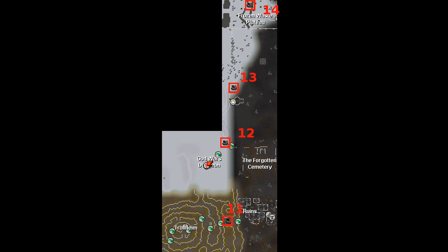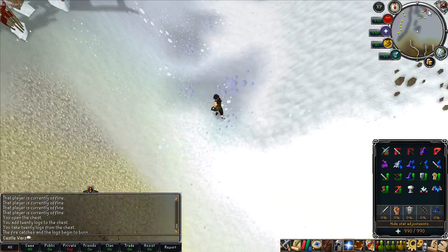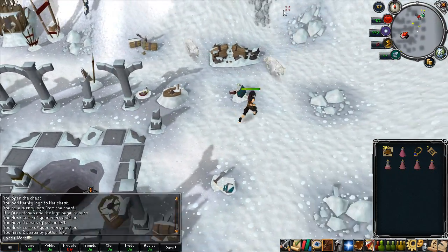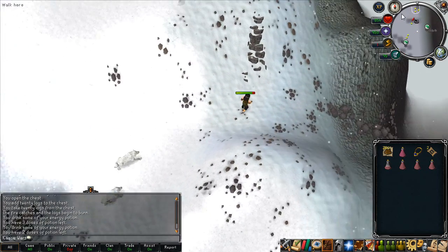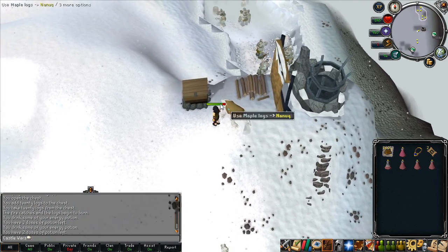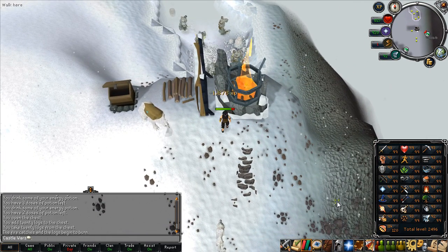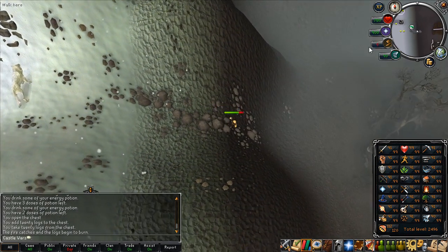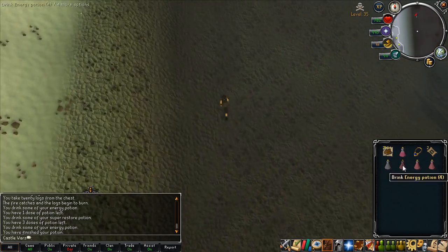If you have Trollheim teleports you can start pretty much wherever you want, but for minimum requirements you start here and run north to the God Wars area. This is a bit tricky because if you don't remember a super restore potion, you'll drain your Firemaking level when you go through the ice area, which will be a problem when you try to light fires. So you definitely want to bring at least one dose of super restore. Then you just go up, light the fire, and go over the agility shortcut to the east into the deeper wilderness.